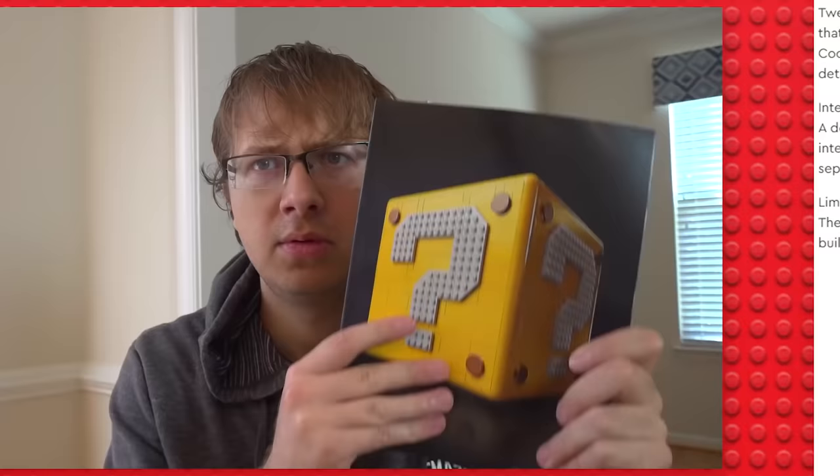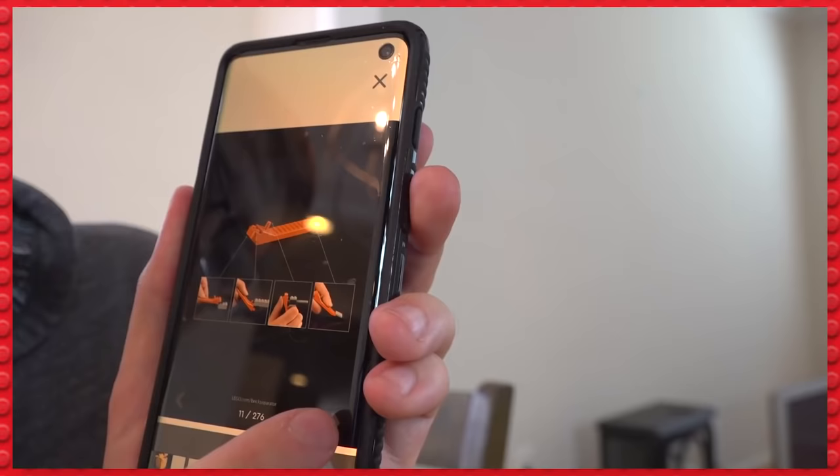We're back to the manual again! What happened to the convenient mobile app? You can technically get a PDF of the book, but you can't move the instructions around in 3D.